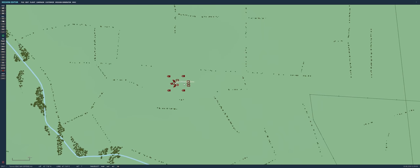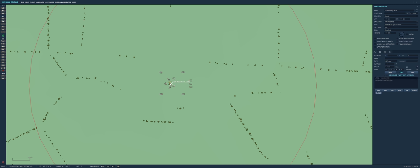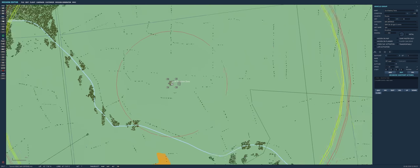Let's start with the basic thing that we have to have. It's a SAM battery, and in this case I place an SA-6 battery with the corresponding search and tracking radar, the MANPADs, the battery, the four launchers, support vehicles, and the command post.